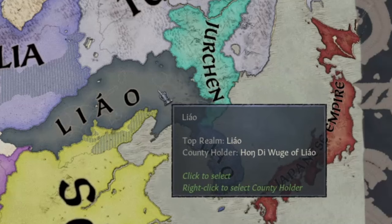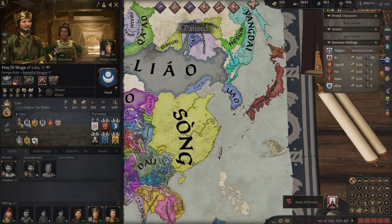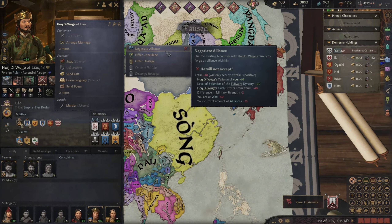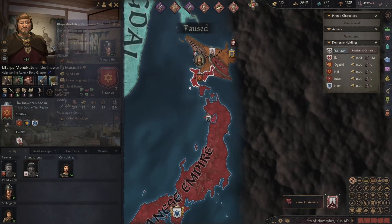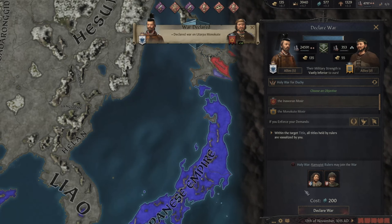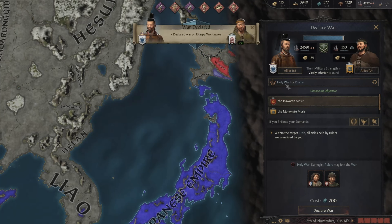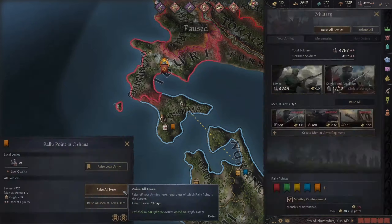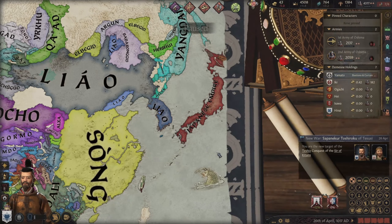Now there's two Liao's on the map. One of them was the original, and the other's just Korea. My alliance is over with him though, and I can't negotiate either. I'm just going to keep on pushing north here. I really have no reason to stop. There's a duchy, there's a duchy, and then here's a duchy. I'll probably hold off on this one — he has some friends that'll join. So I'll pass on that one.